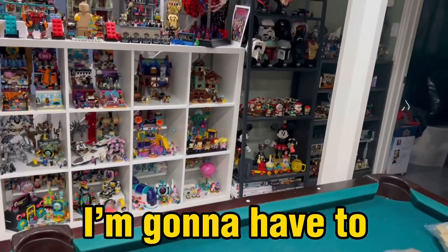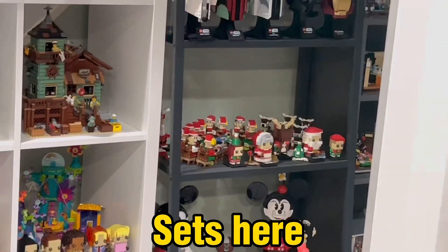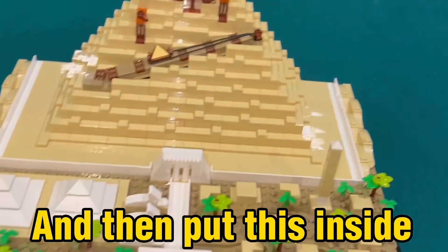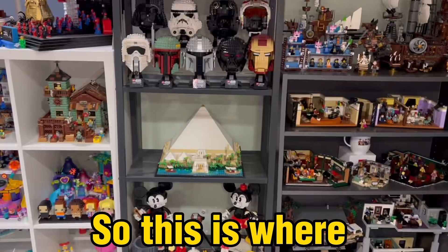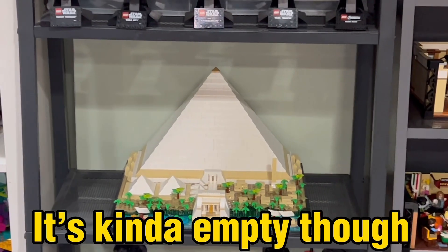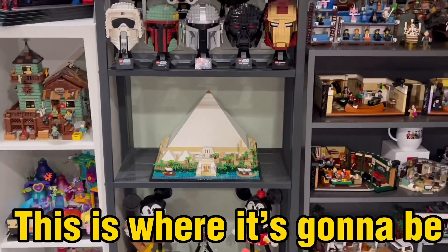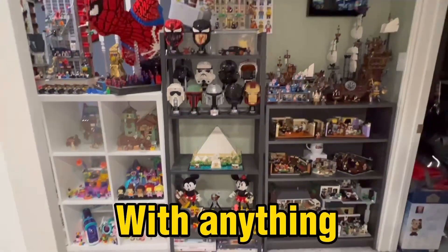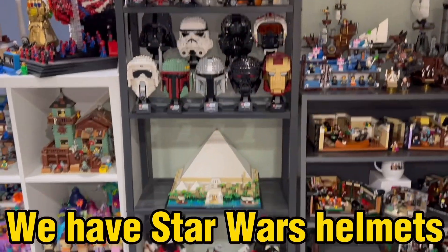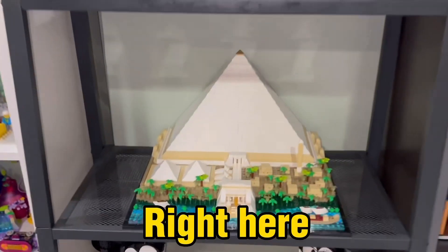So next up I'm gonna remove the Christmas sets and then put them in a cubby and then put this inside. This is where I'm gonna put the Pyramid of Giza, right in here. It's kind of empty though — I feel like it needs something around it, but right now this is where it's gonna be. It doesn't really go with anything; we have Star Wars helmets, we have Mickey and Minnie, but then we have the Pyramid of Giza right here.